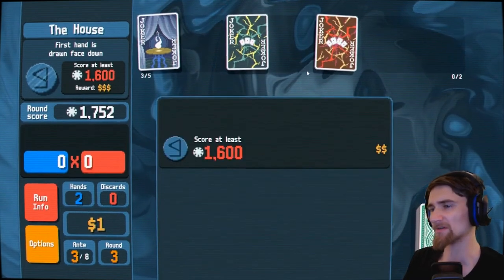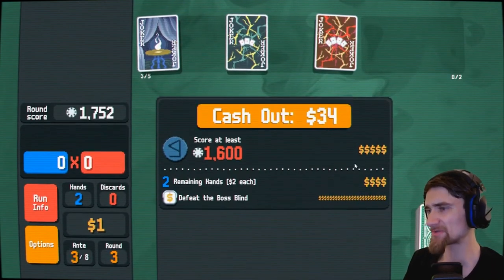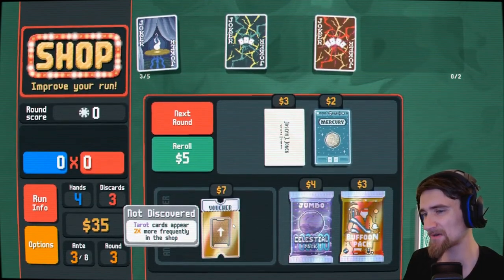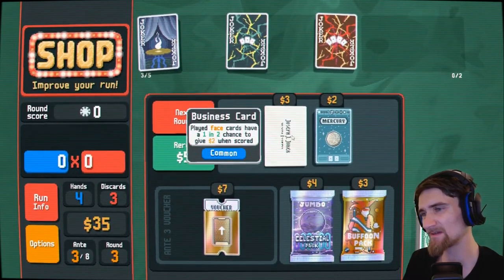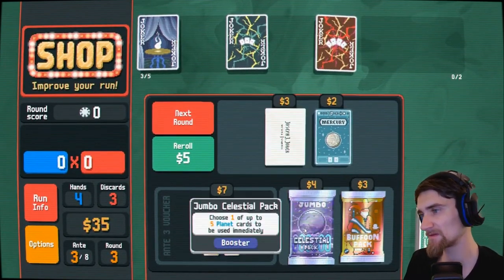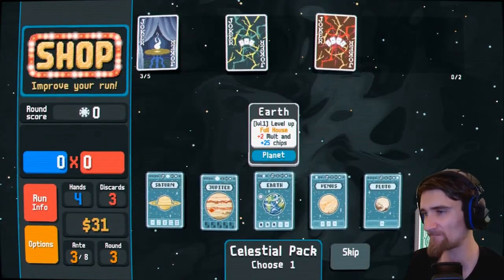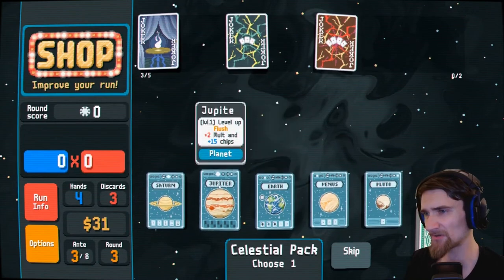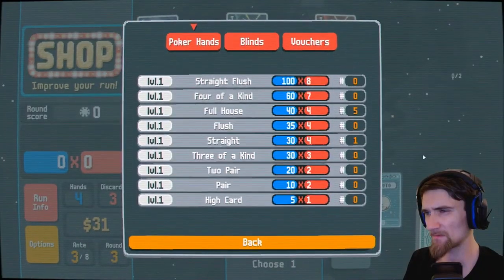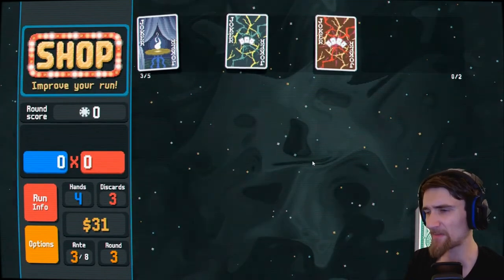We might actually have something going for us here. That's what you like to see. Tarot cards appear two times more frequently in the shop — I don't really need that. I'll buy this. Let me see if I can get an upgrade on full house — with three of a kind, I'll be able to do full house over that. Full house is four, three of a kind is three, so this way I can get the full house up to six, because I seem to be playing a lot of full houses.